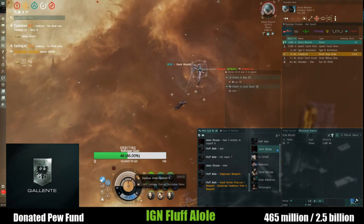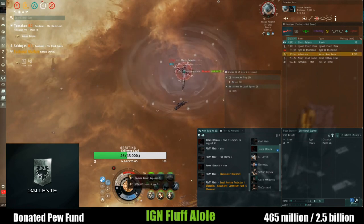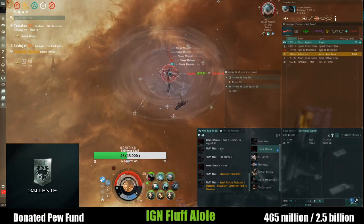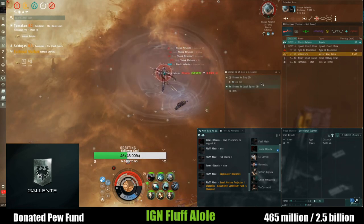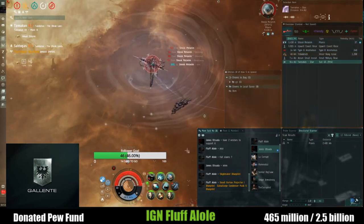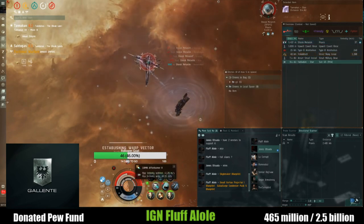That cloaky tactic allows you to catch any of those players — it's a really nice maneuver with these new sites. You can run the site with one person and have two or three friends cloaked doing nothing, and if somebody comes in you can surprise them. All in all it's pretty fun and you can have a lot of fun in the sites like this.